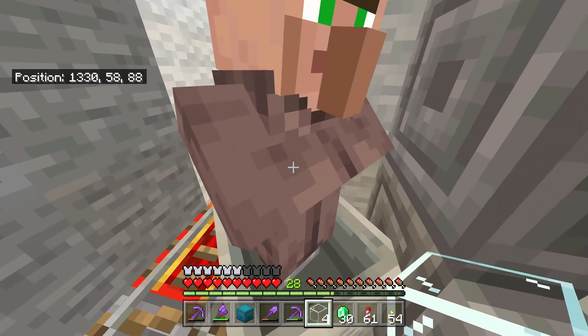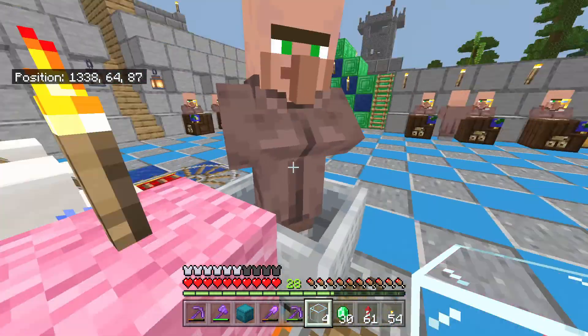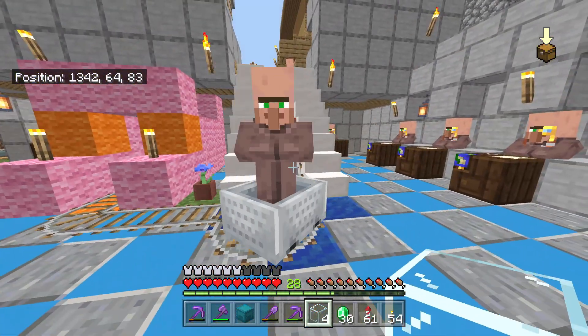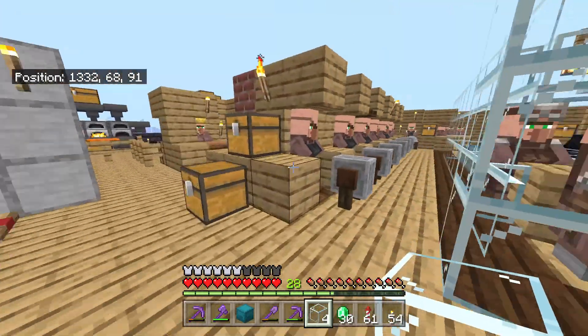Once you have a villager, trap them in a minecart like you see in this video, and put either a composter, fletching table, or cartography table in front of them. That way, whenever they grow up, they will become whatever that job site is.